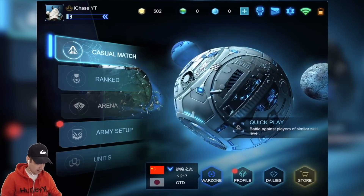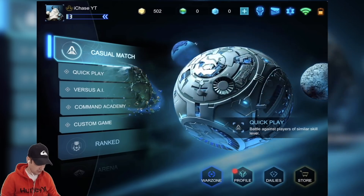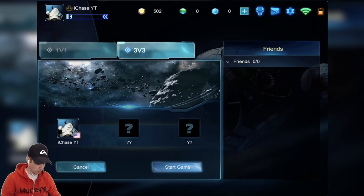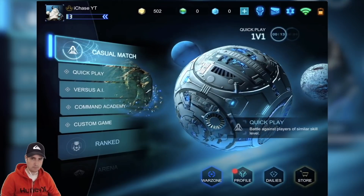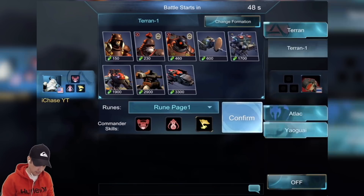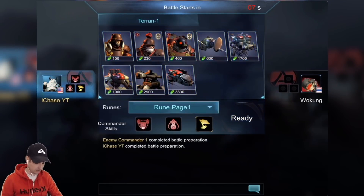I'm going to show you guys what it looks like — pretty cool game. We're going to go into a casual match because I suck, then quick play, and then 1v1 because I don't want to be a burden on my teammates. We're about to get into a match and I can pick either race. I'm going to pick Terran because that's the one I've been playing — I just barely unlocked Atlik. I'll show you guys exactly how this works.